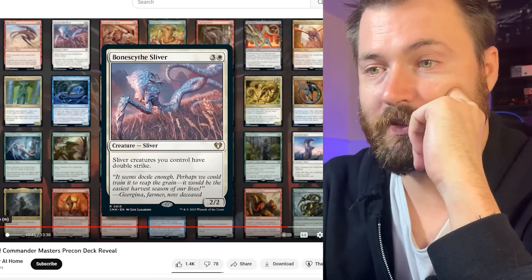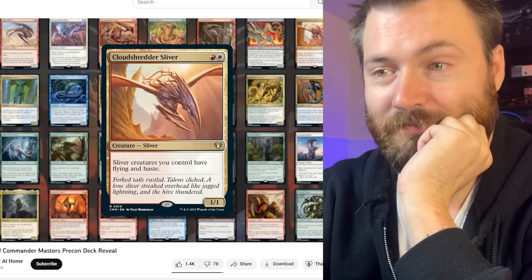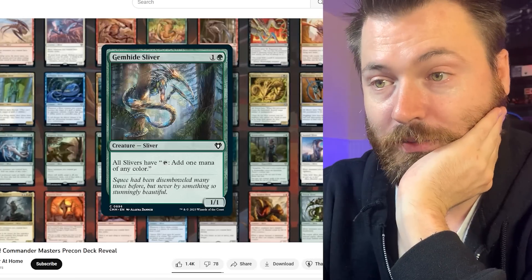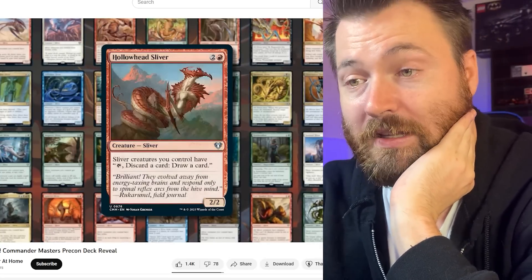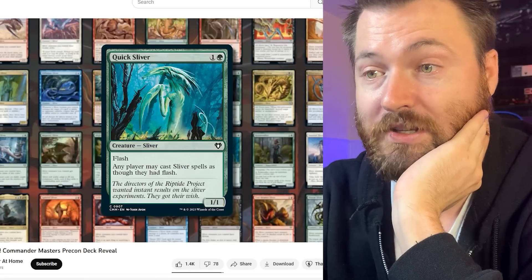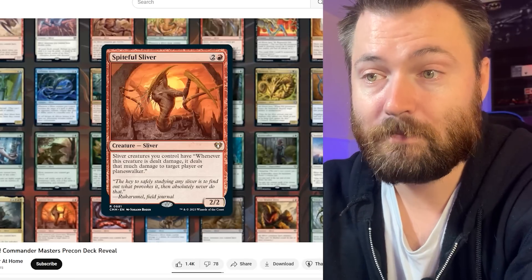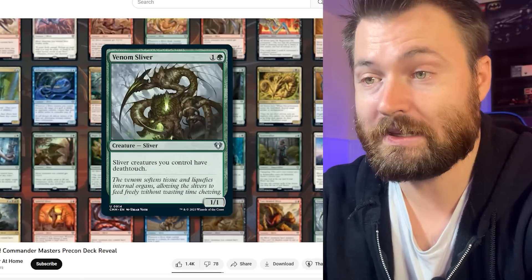So we have blur sliver, bone size sliver, bone splitter sliver, brood sliver — great reprint — cleaving sliver, clot sliver, cloudsrider sliver, constricting sliver, crypt sliver, crystalline sliver — great one — diffusion sliver, firewake sliver, gale rider sliver with new artwork, gemhide sliver. A lot of these have new artwork, which is really nice to see. Gemhide sliver is one of my favorites. Harmonic sliver, hibernation sliver, hollow head sliver, lava belly sliver, mana echoes sliver, megantic sliver, might sliver, necrotic sliver, quick sliver for flash, realmwalker from Kaldheim — a shapeshifter — sentinel sliver, shifting sliver, sinew sliver, sliver hivelord — great reprint — spiteful sliver, striking sliver, synapse sliver, siphon sliver, two-headed sliver, venom sliver, and wing sliver for flyers.